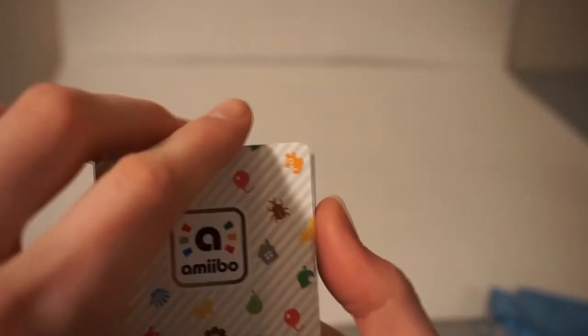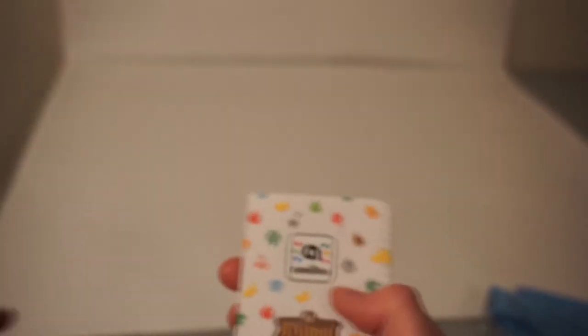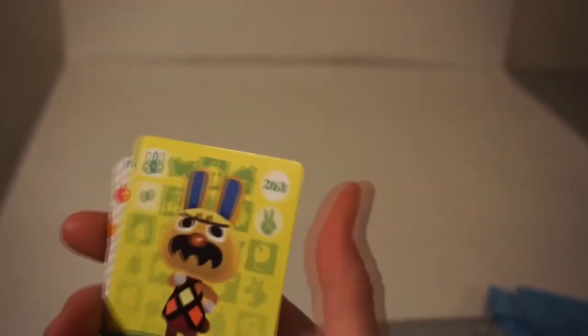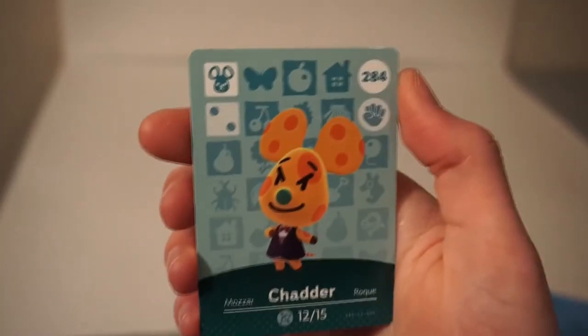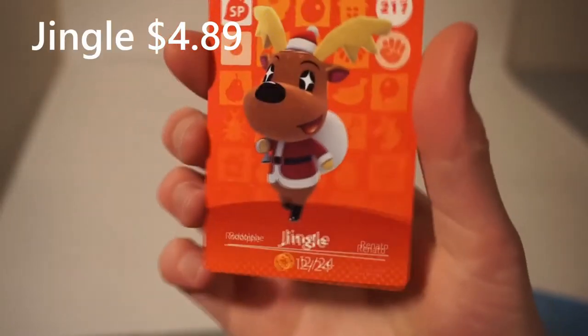And then the final pack of the day, guys. Let's crack it open and see what we get. NPC to the back. Flip the first villager — and it's another Rodeo. I think that's the first double we got. We got Wart Jr., he's looking pretty sly. We got Gaston the angry mustache. We got Biscuit chillin', I like him. We got Chatter the mouse — much better than the last mouse. And we got the holographic Jingle.